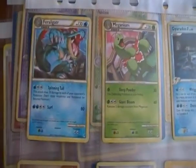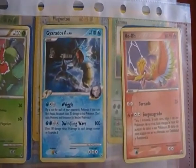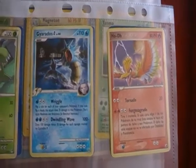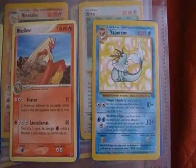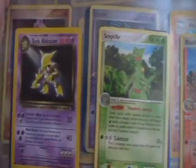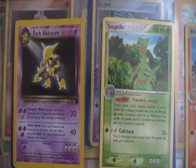The other side of the sheet we have a Feraligatr, a Meganium, a Gyarados G, a Ho-Oh, a Blaziken, a Vaporeon from Jungle, a Sceptile, and a Dark Alakazam from Team Rocket.